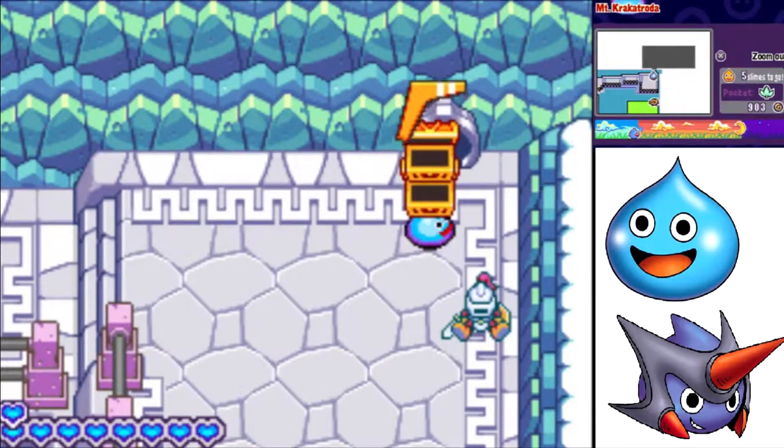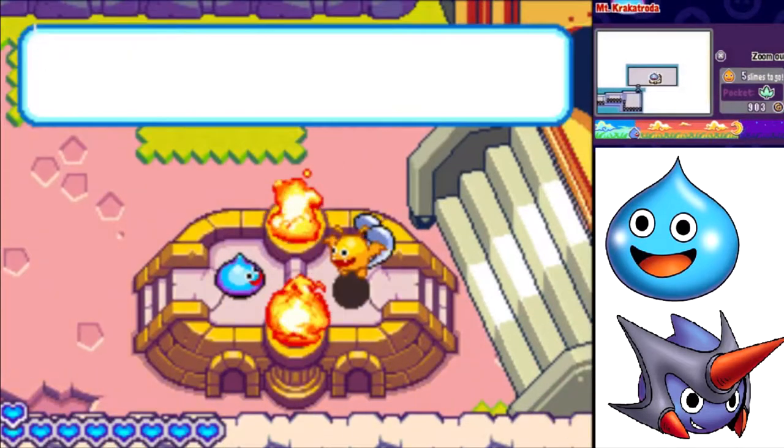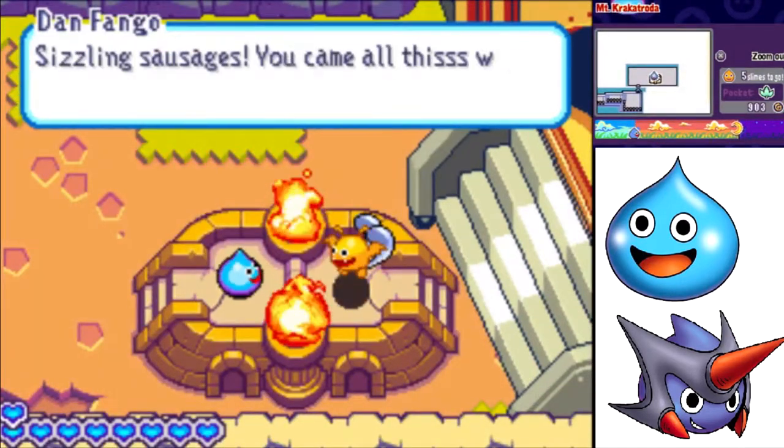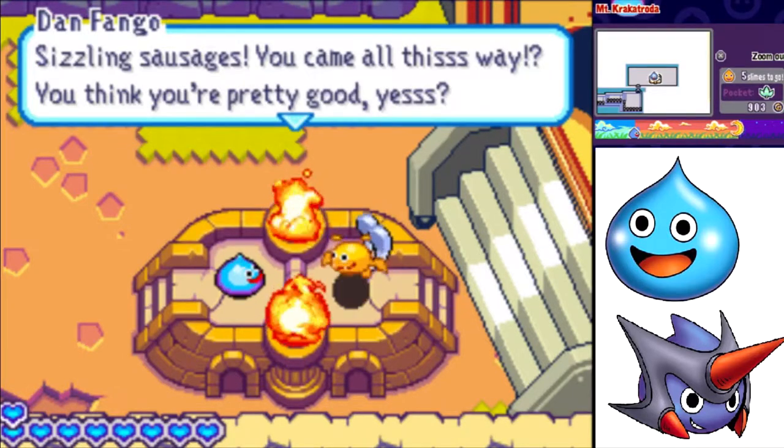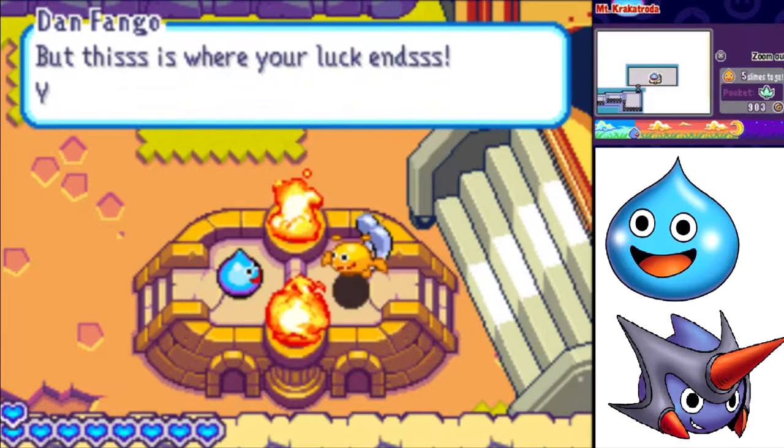There's a tiny little hole here. We can't carry our stuff with us, but we can walk through it. Tank battle! It's Dan Fango! Sizzlin' Sausages, you came all this way? You think you're pretty good. But this is where your luck ends.